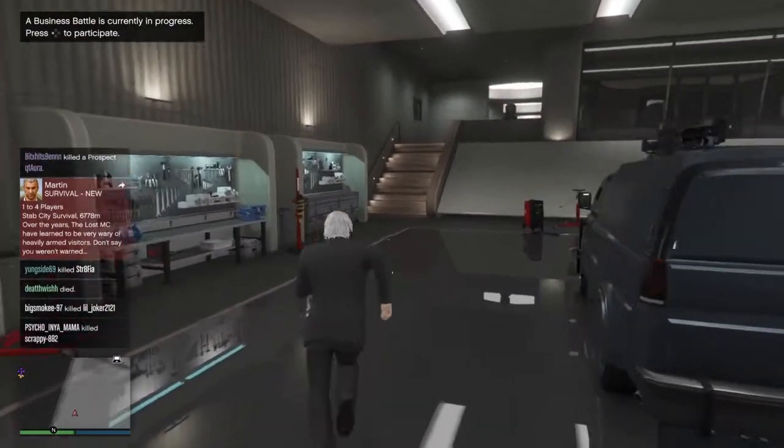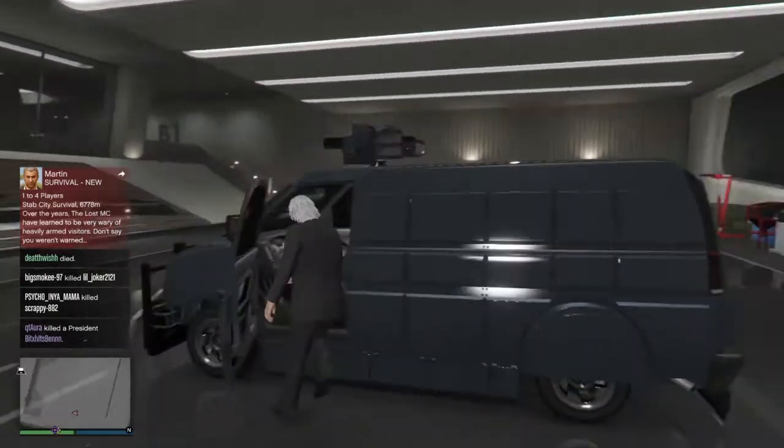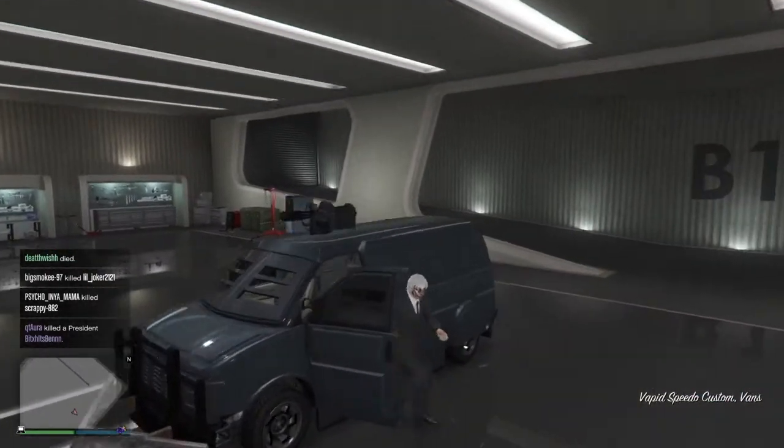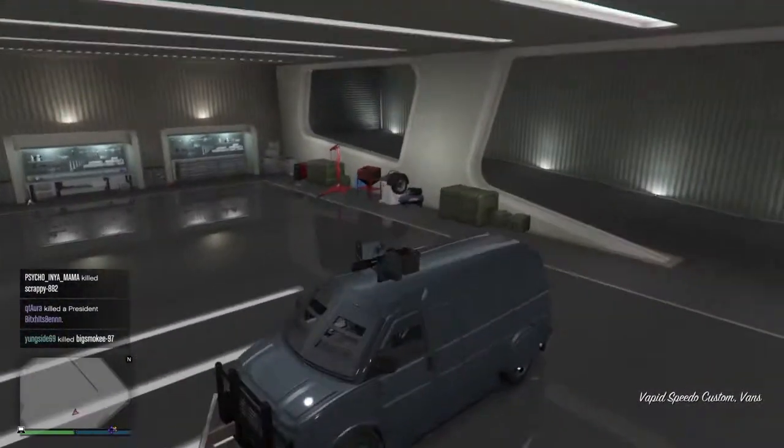Alright, in today's video I'm going to show you how to make your car invincible. So you have to have a nightclub, and you have to upgrade this van. I put max armor so you don't die, and just put a really good gun on top.